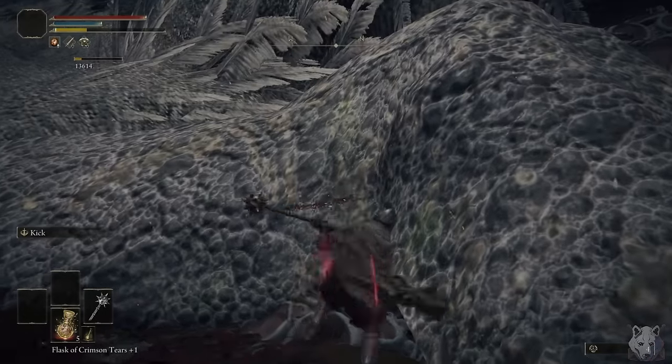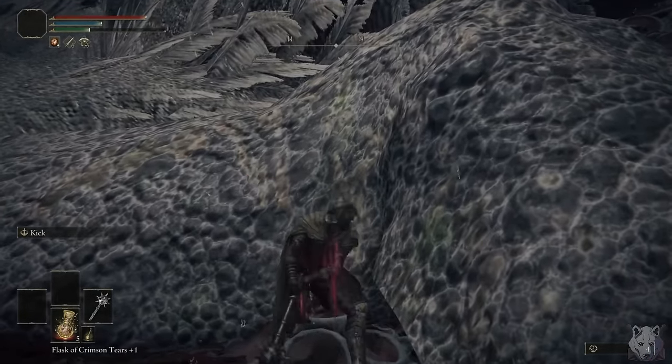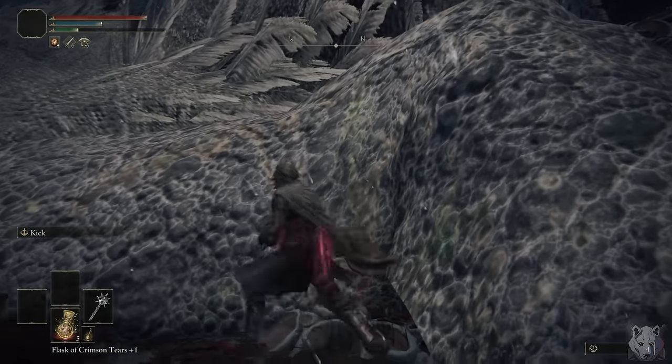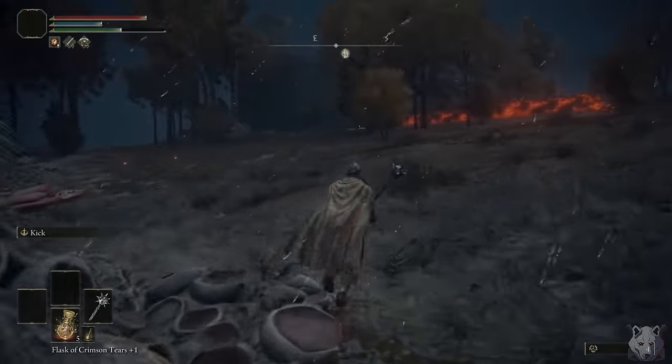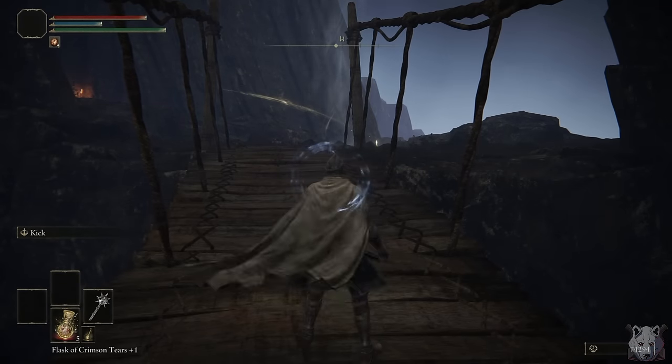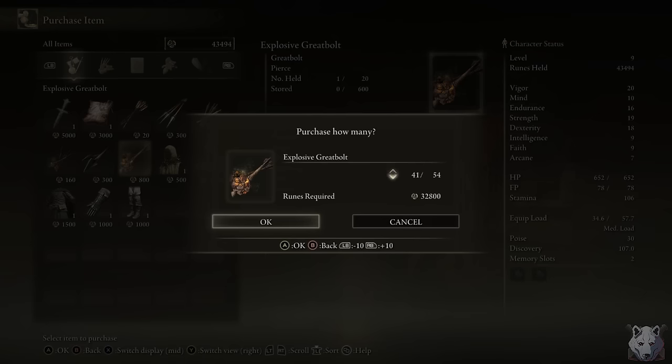I'm gonna go ahead and make an executive decision to kill Greyall for 75,000 runes, only to buy bolts, I promise. I could've done this by picking up golden runes or farming the bowling ball, but this run is already painful enough, so please just give me this one. We buy some ammo and levels so we can actually fire this thing — let's go ahead and test it out on a boss.